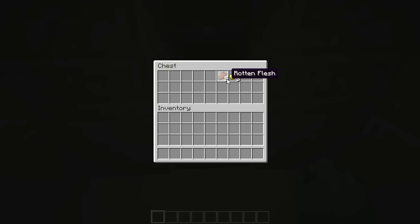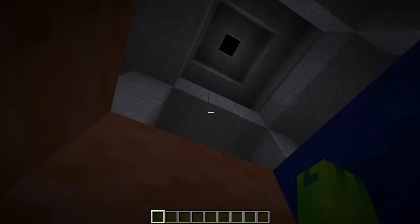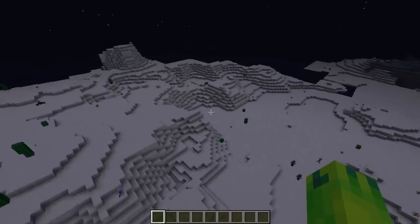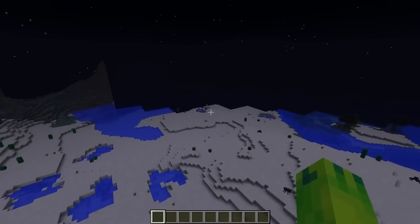We got some decent loot: three gold ingots, five rotten flesh, more gold ingots for six total, some bones, more rotten flesh, iron ingots — and the best of all: diamonds! Plus more iron ingots and bones. This temple has quite a bit of good loot, especially two diamonds. With one more we could have built a diamond pickaxe to get obsidian faster.